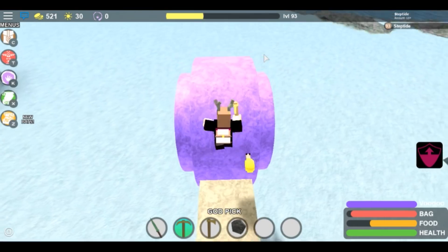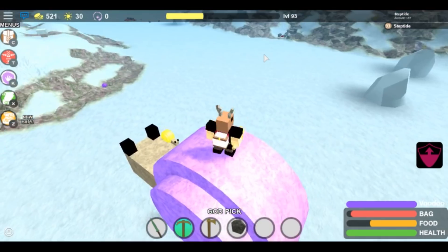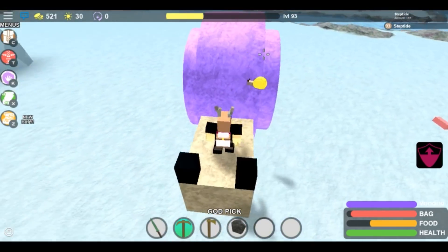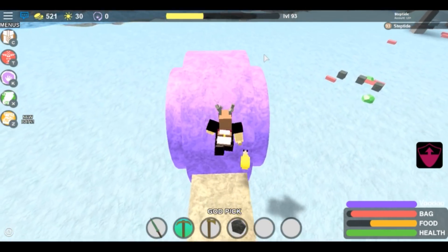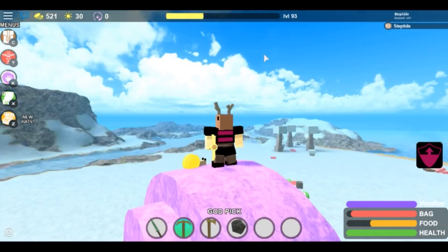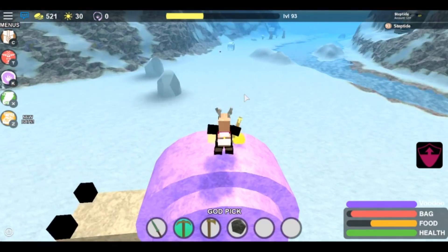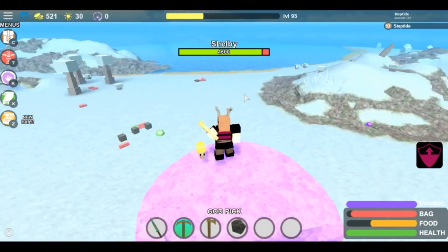If you wanna get up here, here's a good strategy: instead of placing something, you just wanna keep jumping and go forward. Go slow — if you jump and go straight, you'll slowly go down, and then jump up, and bam. It's a bit weird but it's better than just placing something. So yeah, let's break Shelly, and then I'll show you what to do after that.